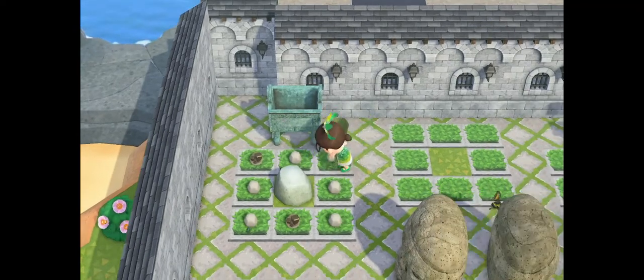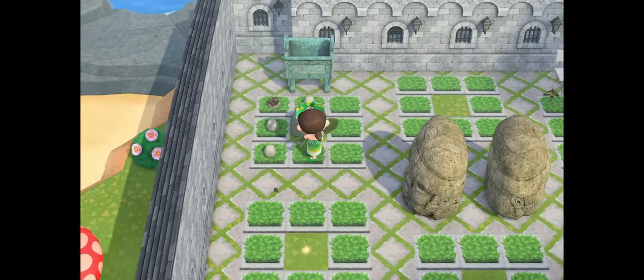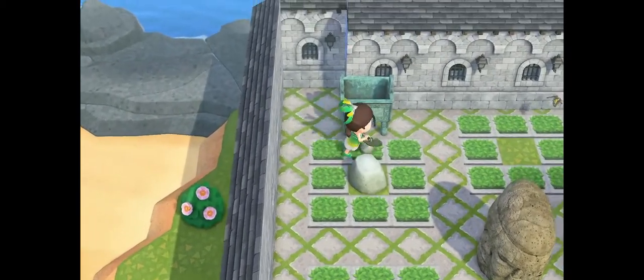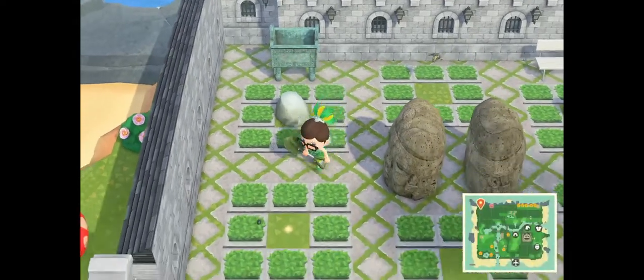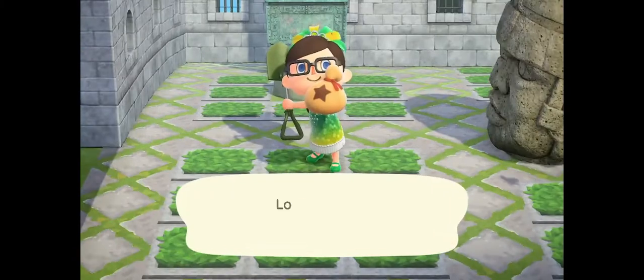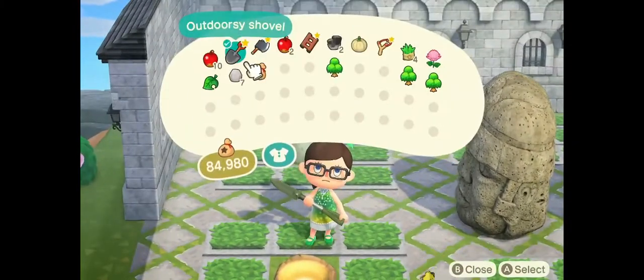See how that worked? Alright, we got a glowing spot. So I'm going to go ahead and do this. If it's right here, it's going to mess up — we're going to have problems having a rock spot. So I'll show you what I do.